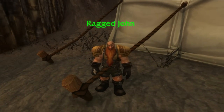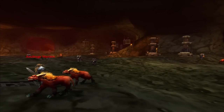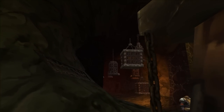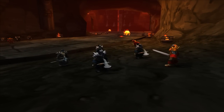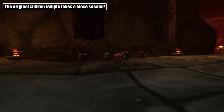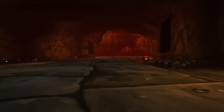The former commander of the Alliance outpost in this zone, Marshal Windsor, gathered a lot of important information, but was ambushed and taken prisoner. A member of his group did escape, however. His name was Ragged John, and you had to go meet him in a cave in the northern part of the zone to find out what happened. He tells you that it was the Dark Iron Dwarves who took Windsor, and that he's being held in the Blackrock Depths. There were no dungeon maps back in the day, so even figuring out where to go was a big challenge.